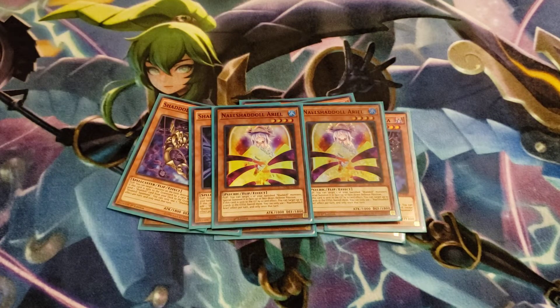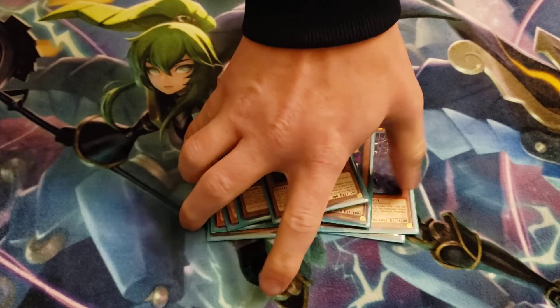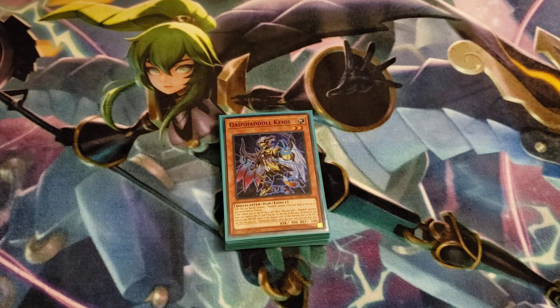One of the newer cards, Ariel, is really really good this format. A lot of decks like to play out of the graveyard. You send this card off of Sinister Shadow Games or something like Dinomischus or anything else that can send it to grave on your opponent's turn, and it basically banishes all the cards that they need. It hurts Eldlich and a lot of decks right now in the format that just want to play with their graveyard.